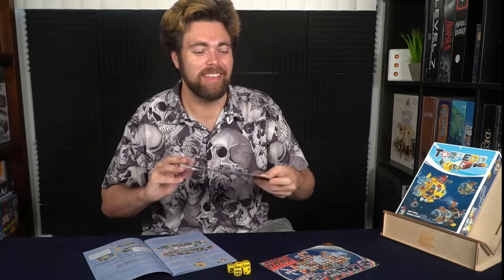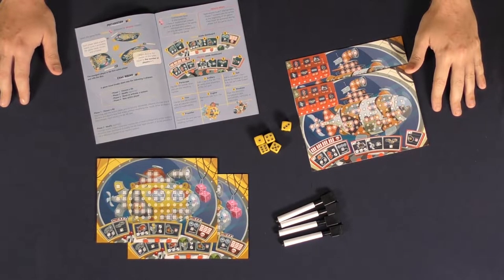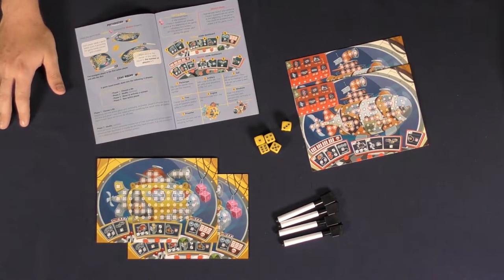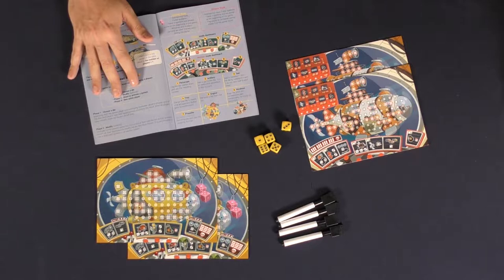To sink your opponent's submarine in Torpedo Dice, let's take a look down below and I'll show you how it's played. Welcome to Torpedo Dice in all its glory. Here's what you're going to get in the game: first of all, the rulebook and of course the box. You're also going to be getting four player boards.